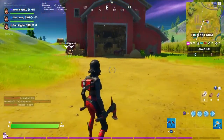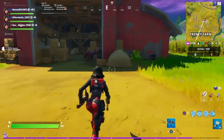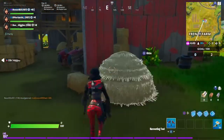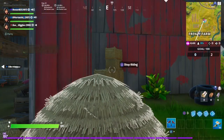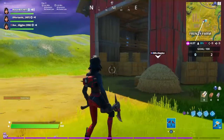So guys, once you unlock all the Serrano outfit, you get the back bling and you get the pickaxes. If you did not check my previous video, I show you how to get those things. All you guys got to do is come over here to Frenzy Farms, right here in front of this barn with this hay bale. Jump in this hay bale and you will unlock a secret outfit style. Look at that — discovered! Jump into this hay bale and you get the secret outfit.